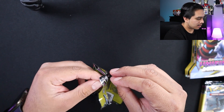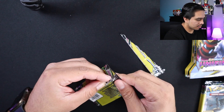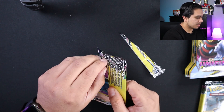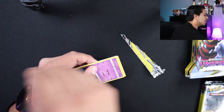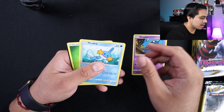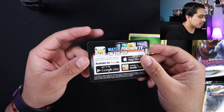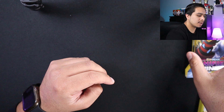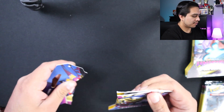Like always, these packs never want to agree with me. Trash on that side, trash on that side — so Shelmet, Mudkip, and energy. And like I said, there's no code card. Let's put these to the side and open the first pack of Unified Minds.